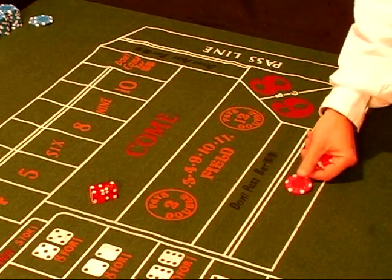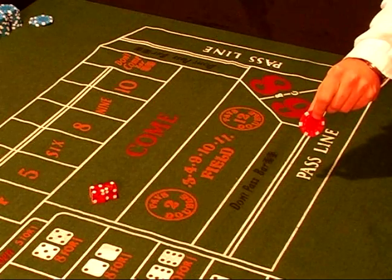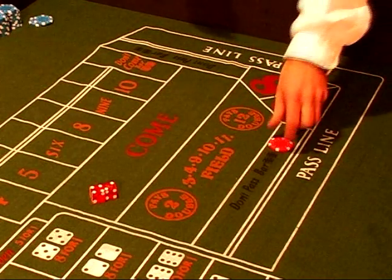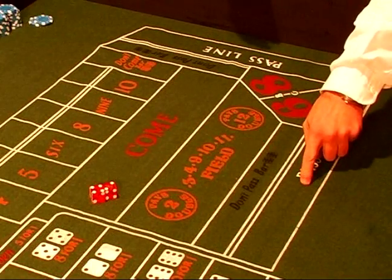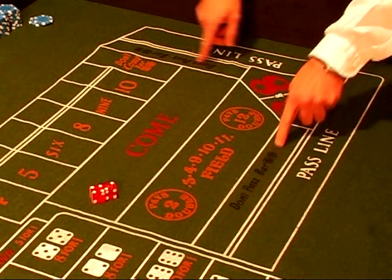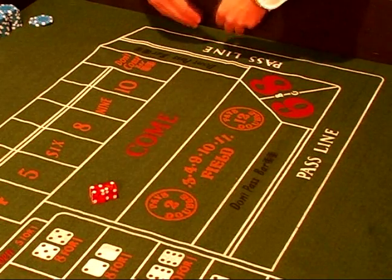As well as, the craps — 2, 3, or 12 on a come out, which will lose on a pass line, will now win if you're betting on the don't pass. The pass line is where you're betting with the shooter against the house. Your don't pass bar, being just the opposite, means you're betting with the house and against the shooter.